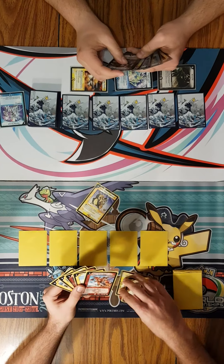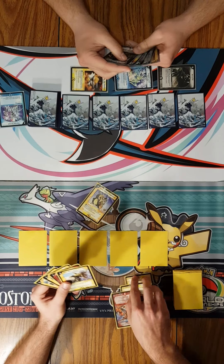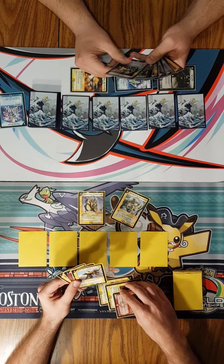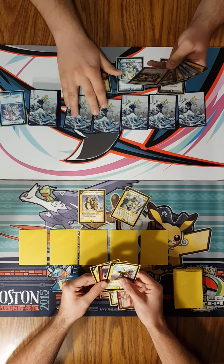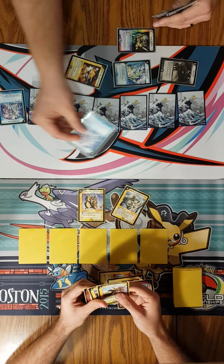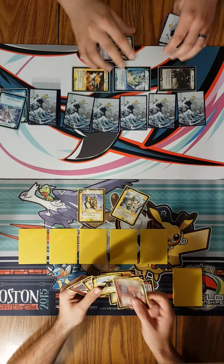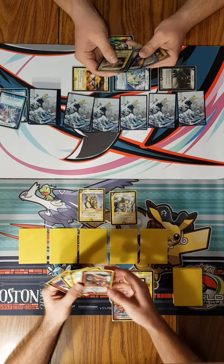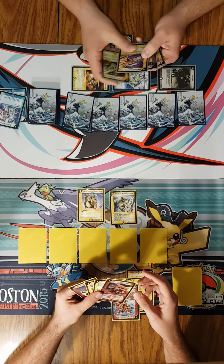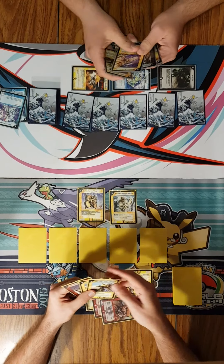I'm gonna draw. I'm gonna put Hyper Sprint into mana. I'm gonna tap 3 now. I'm gonna draw. Let's tap Aqua Skydiver into mana. We're gonna tap 3 again for another stream. And end turn.